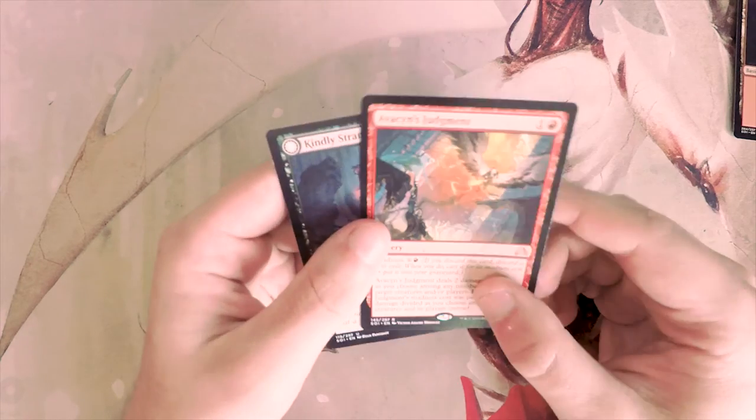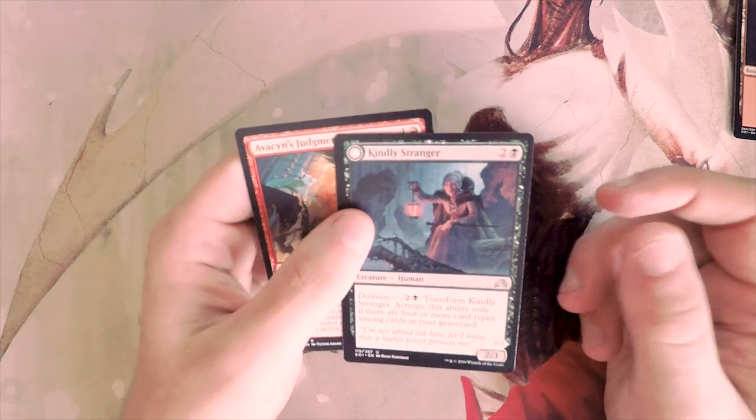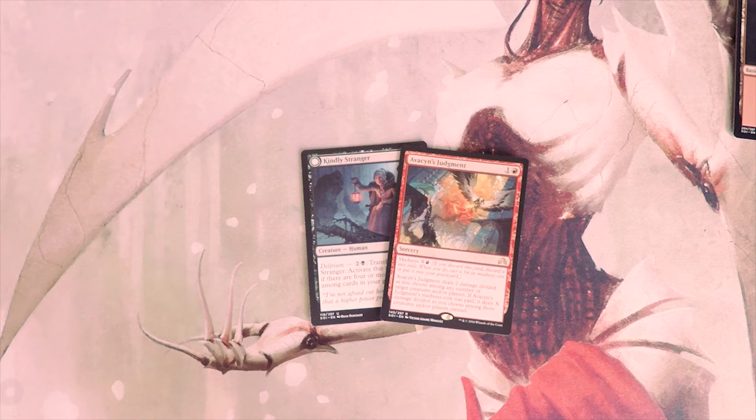I think I'd take these two down to Avacyn's Judgment and Kindly Stranger. I like that the Judgment deals damage to the face and scales with madness, and Kindly Stranger destroys a creature once flipped. I might actually go with Avacyn's Judgment, though Kindly Stranger seems pretty great too — let me know in the comments. I'm not by any means a master at drafting so I could be wrong. If you enjoyed the video, please like, comment, subscribe, and I'll see you in the next Crack a Pack!